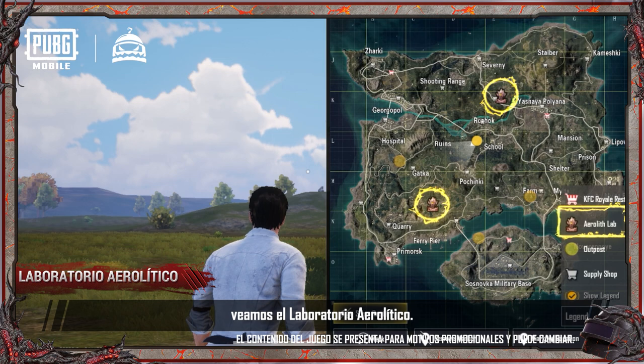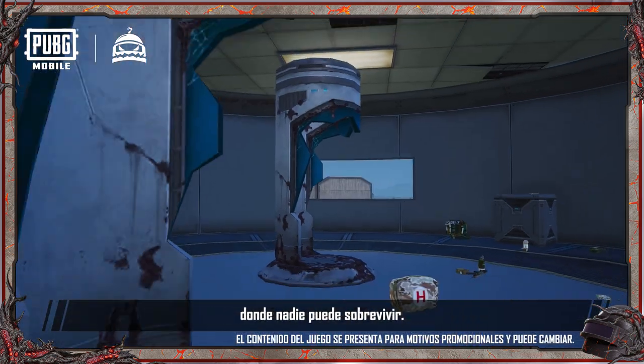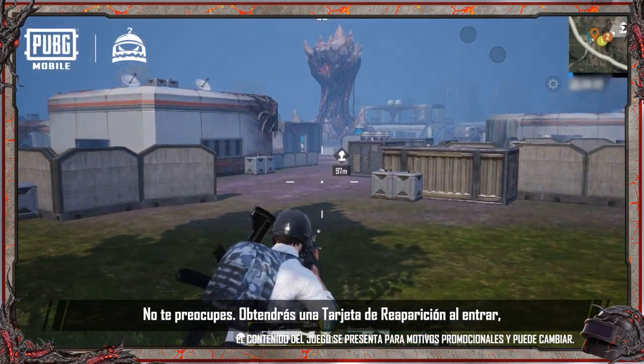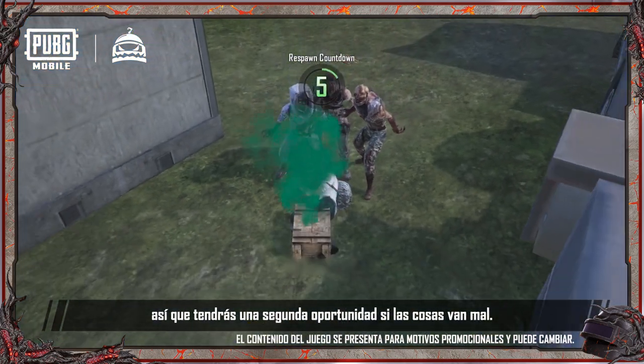First, let's check out the Aerolith Lab. Here, the Aerolith's energy has turned it into a mutation ground where no one can survive. All that remain are supplies and mutants. However, no need to worry — you'll automatically get a respawn card when entering the lab, so if something goes wrong, you'll get a second chance.